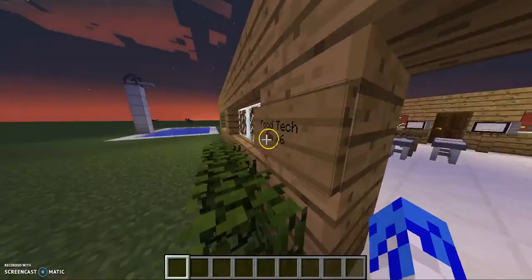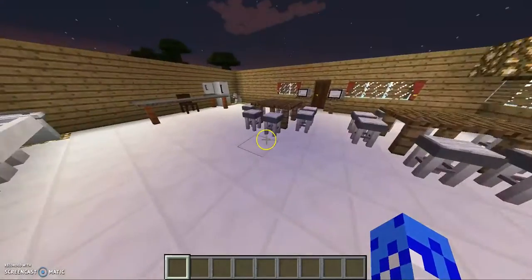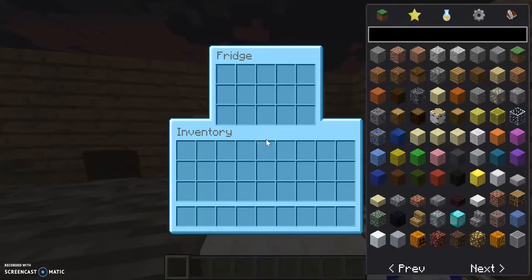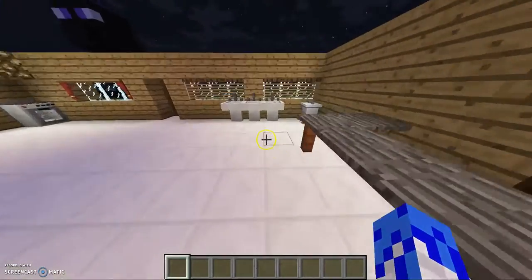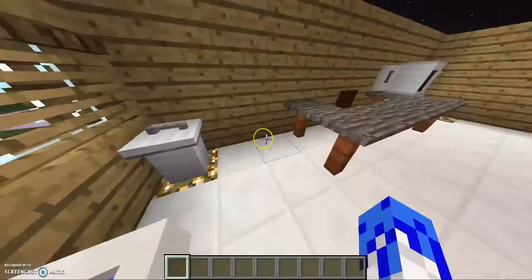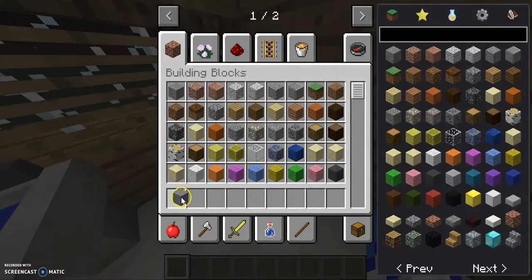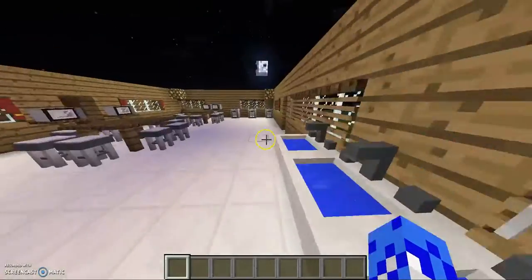This is the Minecraft food tech from 1.6. Here we have a fridge — nothing in it — and a freezer — nothing in it. We have a basin with water in it, and a trash can. If I take a stone and put it in the trash, boom, it's gone.